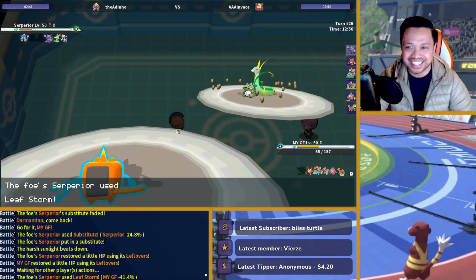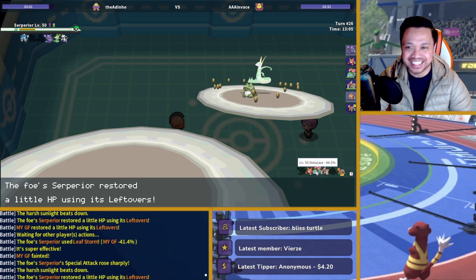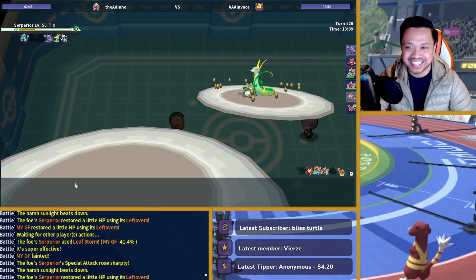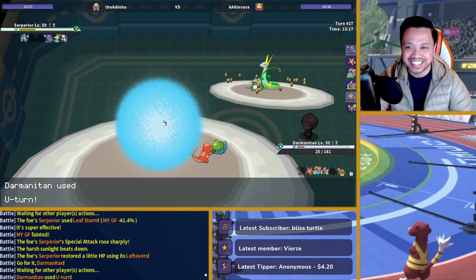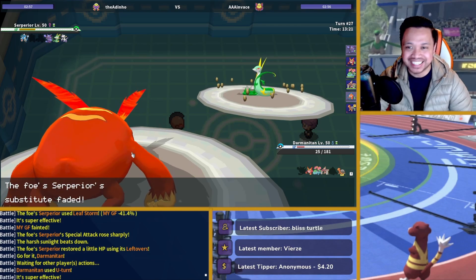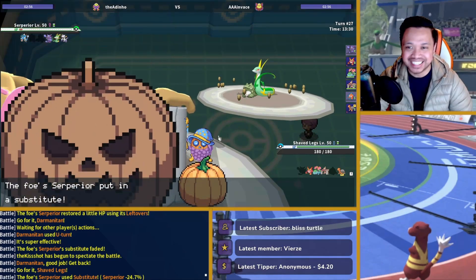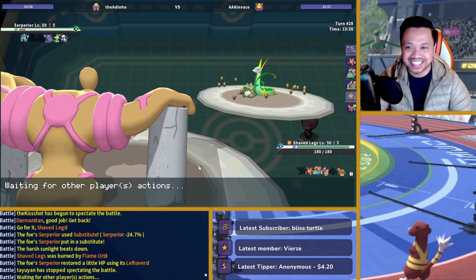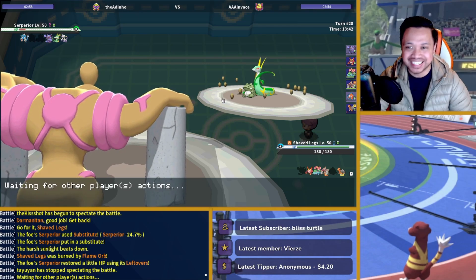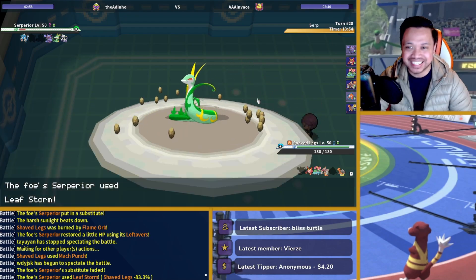Doesn't change the fact that — can I not just go into Conkeldurr? Mach Punch twice — I doubt it matters. I will still U-turn him. We're going to go Conkeldurr then, because I think I can win this game with Venusaur plus Darmanitan if I have the sun up at least. He tries it again, but my Mach Punch should be able to break this Sub and he won't be able to sub anymore. And then I have a final chance to reset the sun with Torkoal.